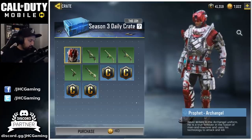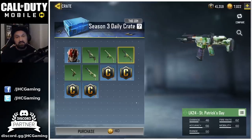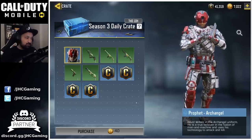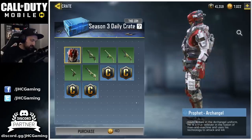It's looking pretty cool, and they added new St. Patrick's Day weapon skins on top of that. I hope I can get lucky — I didn't get the police officer skin last season, so fingers crossed for the Prophet skin, because it's pretty dope.